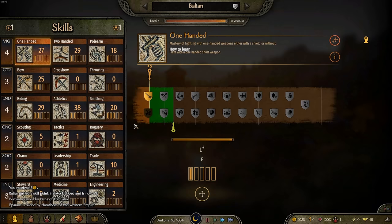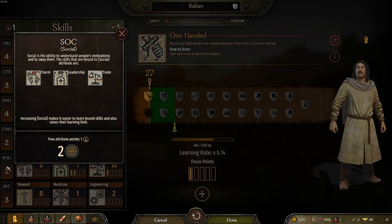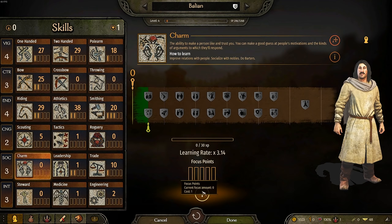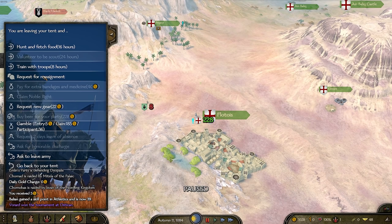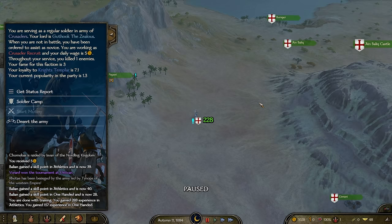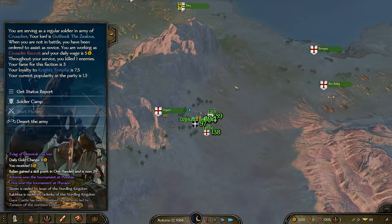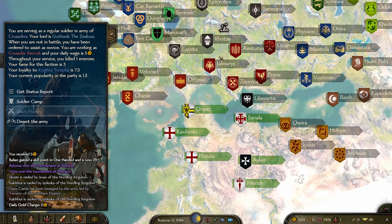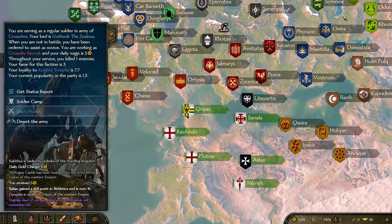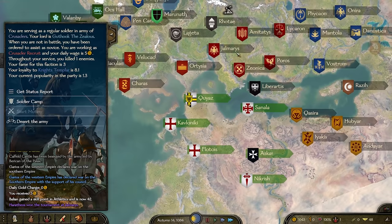We've gained our first kill and a little bit of fame, and our loyalty to the Knights Templar has gone up. We leveled up properly and have another attribute point. For the most part our smithing, athletics, and riding are all pretty good. I'll stick another point into social, and maybe a point in charm, since fighting big battles and getting relationships with people also raises charm. War has been declared — we are now at war with what's pretty much the Valandians, but they're Gallic Valandians — a mix of sort of ghouls and medieval soldiers. And the realm has united! You can see we also have some Azarai factions in our army, which is because Freelancer creates a clan called Crusader Generals.